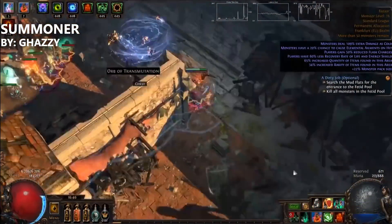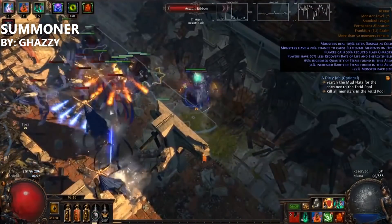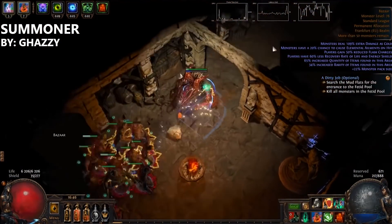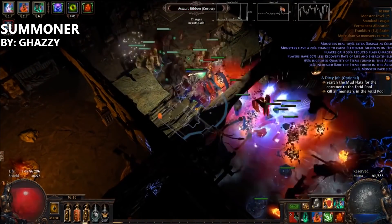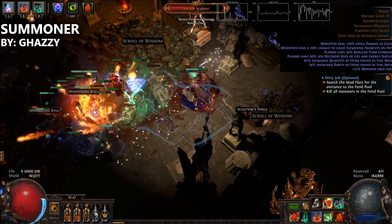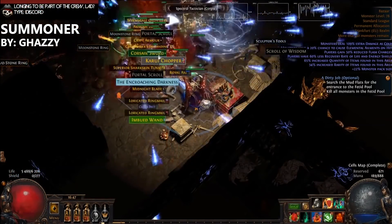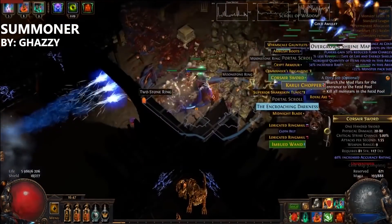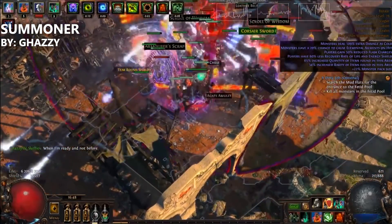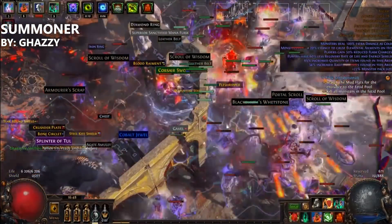For the third build on the list, we have one of Gazi's build guides. The gameplay you see now is from his Lich Queen Summoner, which has been updated for 3.2. Summoner builds are in a really good place these days. A lot of people were expecting nerfs for these types of builds for patch 3.2, but they never really came — as a matter of fact, they got buffed. This particular summoner build is primarily skeleton focused, but also incorporates zombies and spectres if you want. The build is played as a Witch specced into the Necromancer ascendancy. Gazi is particularly known for his summoner knowledge, and if you need help, you can ask him live on his Twitch stream too.